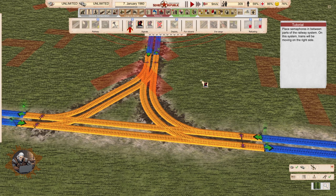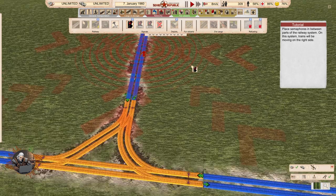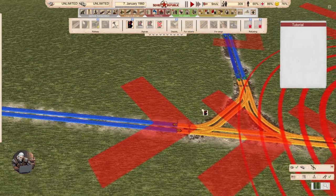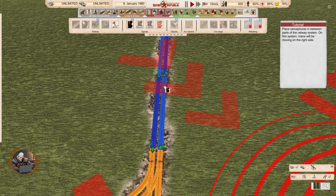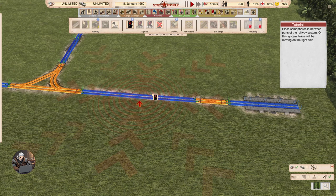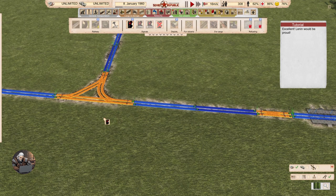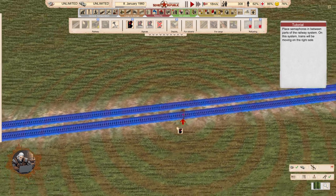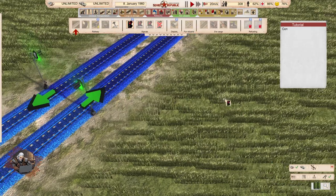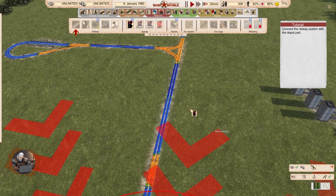Place semaphores in between parts of the railway system. On this system, trains will be moving on the right side — so we are going to break it even more. It's so cool that you have different sections but it still shows the same color, which is very nice. I like very much this idea of double-clicking — it's a little bit better than Transport Fever, where you have to zoom in and try to place it on the right side of the track.